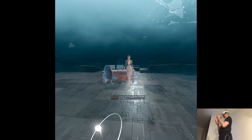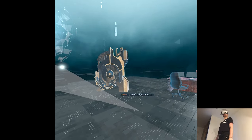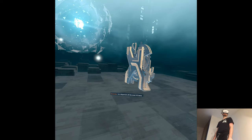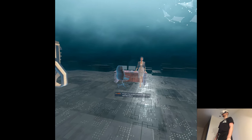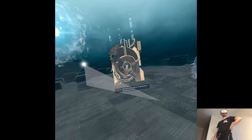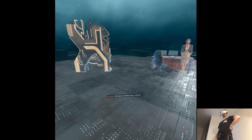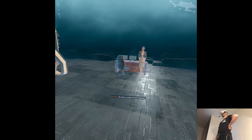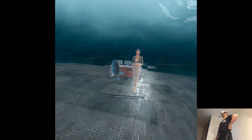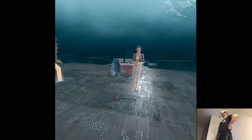Now how about we take the training wheels off? Certainly, but first you need to know why you're here. We call it the Antikythera Mechanism. It was found a hundred years ago in a shipwreck off the coast of Greece. What is it? It's part of an ancient computer, older than recorded history. We think it was used for prognostication — predicting the future. Who built it? We believe it predates human civilization.